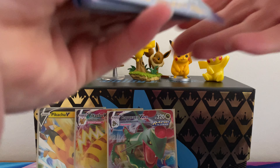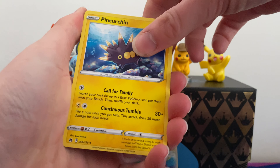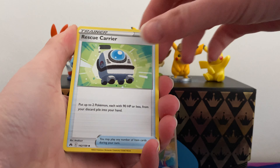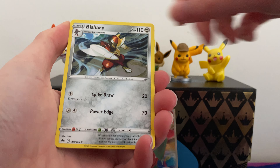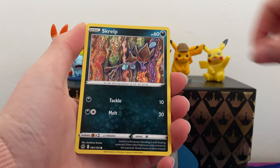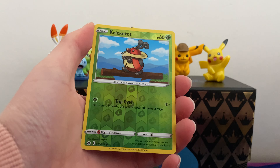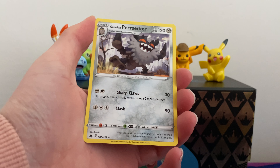Here we go, second pack. We got three from the back: a Pincurchin, a Rescue Carrier, a B-Sharp, Purrloin, Grubbin, Scraggy, Helioptile, Buizel, Croagunk, and Perrserker.